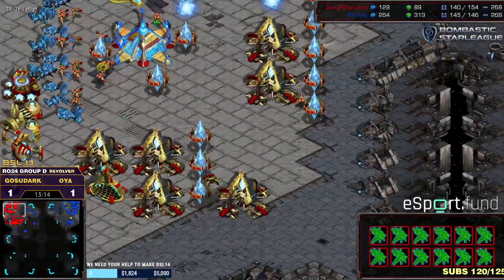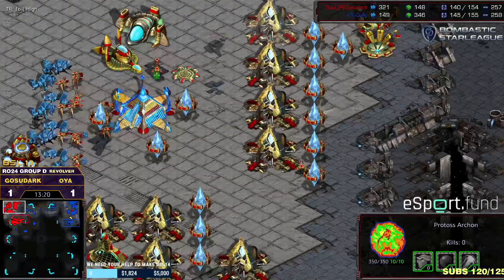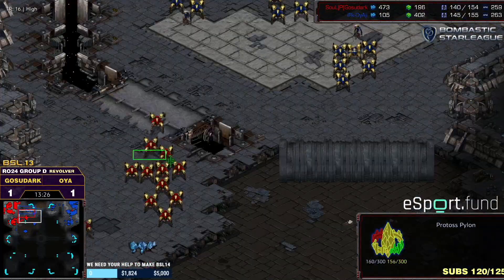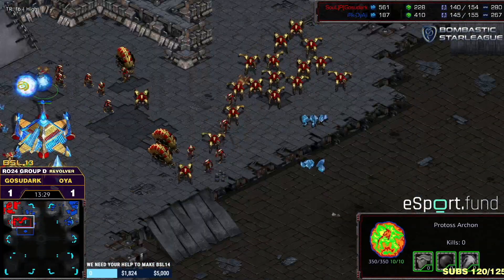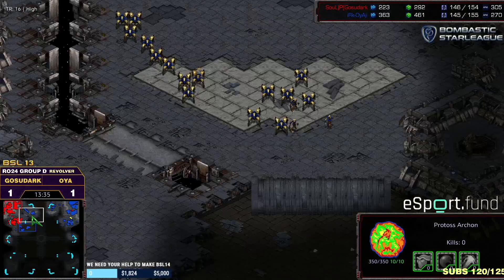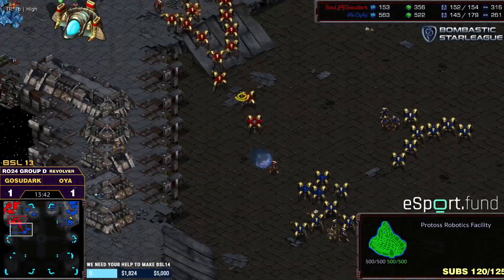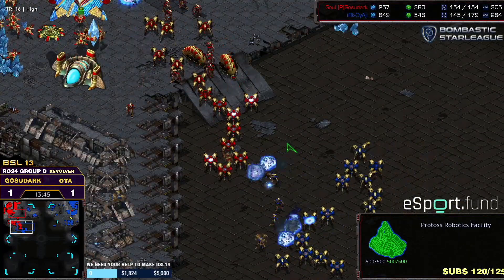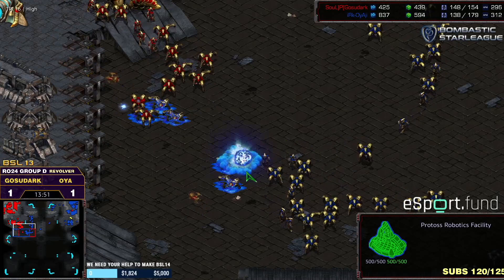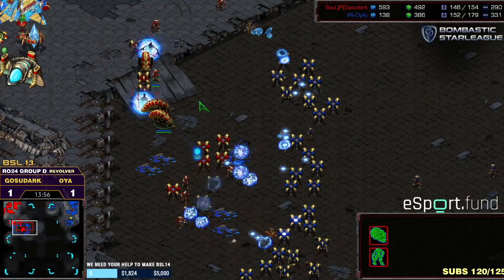Ghost of Dark goes for a double templar archives build to make mind control and storm drop at the same time — actually he cancelled the second upper archives, going for two warp at the same time: the famous two archons. Ghost of Dark's two archons — that's like his kamehameha move. What is OyaG doing? You can't fly up the ramp like that with armies completely separated, so much land between these armies.